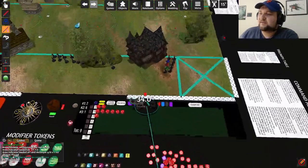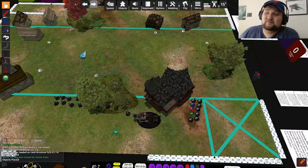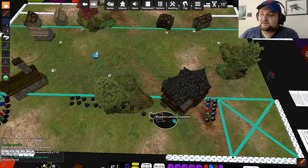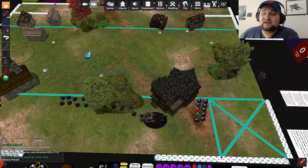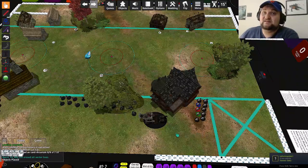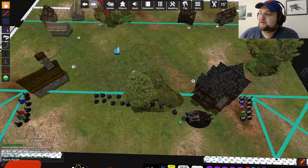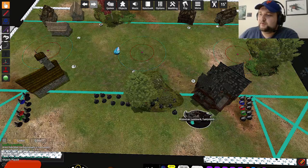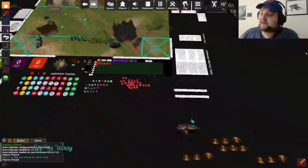My next drop is this Wizard on Luminarch to give myself feel-no-pains and protect my Sorceress, who's rocking a 6-up save normally. I've got my Luminarch here to give feel-no-pain to the Eternal Guard — maybe even Phas' Protection to make them, if they get into the woods, a 2-up armor save with a 6-up feel-no-pain and -1 to be hit. They are really freaking tanky at that point. Also, there's a little bit of a trap here — my Sorceress isn't necessarily fully screened. But if someone goes for my wizard, I don't care, because my next drop is my battalion.